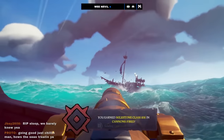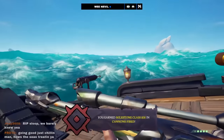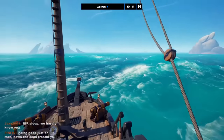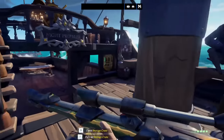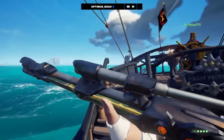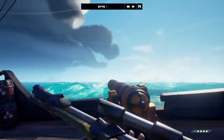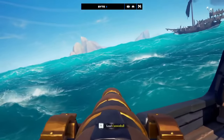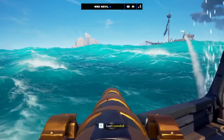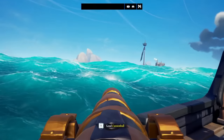Firstly, you're going to want to find a server with an active skeleton fleet, grab yourself a Skull of Destiny voyage from either the shipwright or the pirate lord, then head over to the skeleton fleet. Complete the skeleton fleet, which should net you around 4 ritual skulls on top of the Skull of Destiny, which you should do right after. Pick up some tridents from the fleet as well. If you don't yet have the Skull of Destiny voyage as you aren't pirate legend, you are going to have to get the six flames of fate the old-fashioned way, or follow my guide on becoming pirate legend fast.